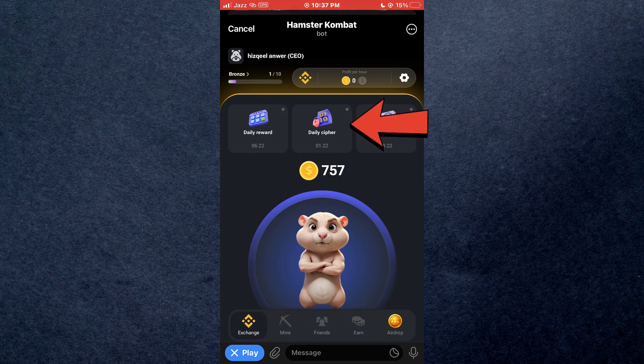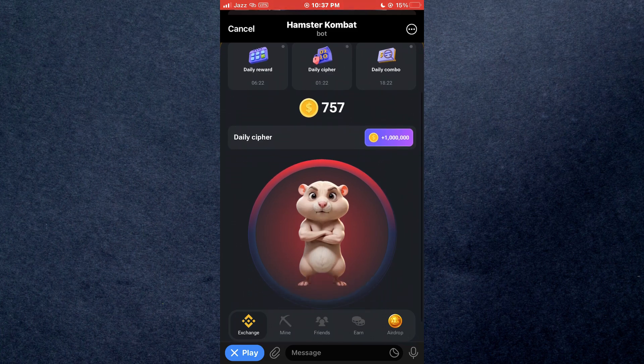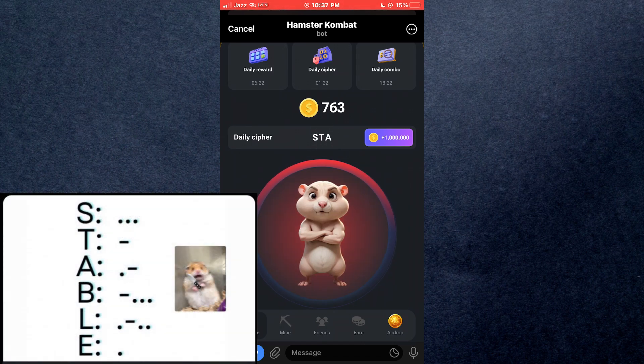Here, you just need to tap on the daily cipher button at the top and you will be ready to start entering the code. Note that a dash will be added with tap and hold, and a dot will be added with a light tap. Now, start typing the code using the cipher code for today.